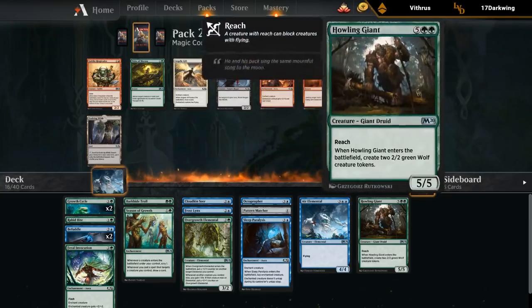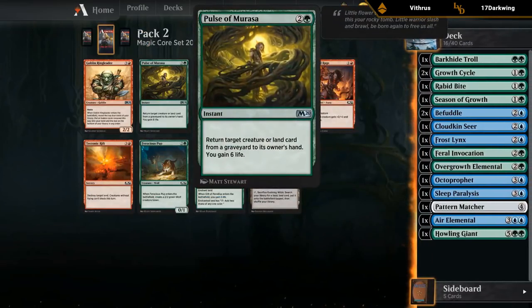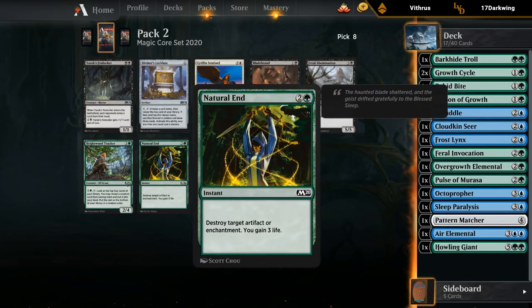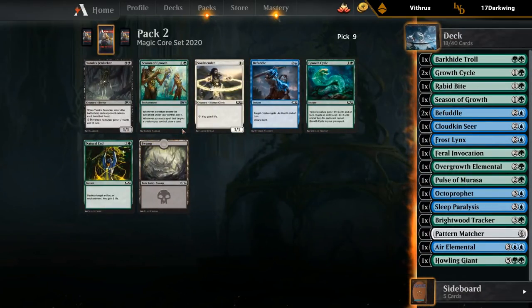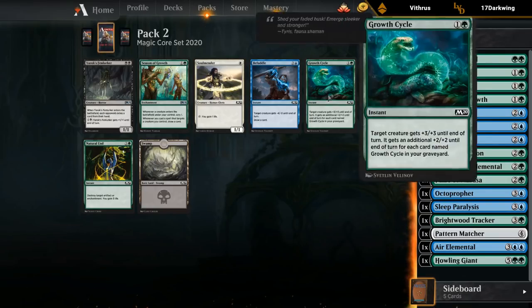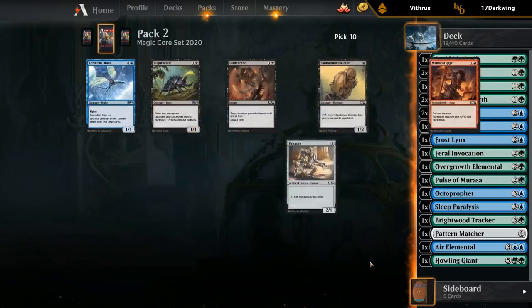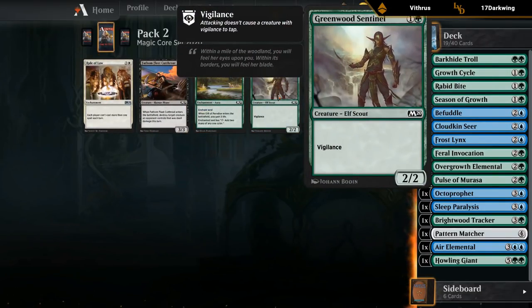Season of Growth did indeed wheel — and there's also a Growth Cycle still in the pack. We want both, so we take the Season of Growth and hope for more Growth Cycles in the next pack. Now we can actually build around Season of Growth pretty effectively. We take the Cerulean Drake for the sideboard. We don't have many two-drops yet, so if we need one we'll play the Sentinel. The second pack went pretty well: picked up Rabbit Bite removal, a second Growth Cycle, a second Season of Growth, Cloudkin Seer, Overgrowth Elemental, and Howling Giant as a curve-topper.